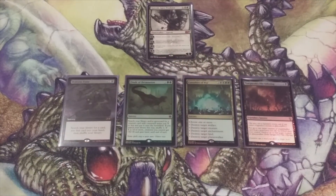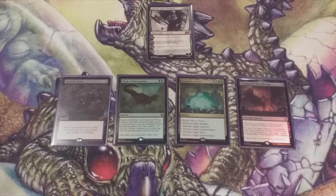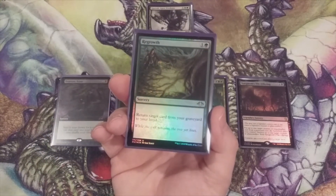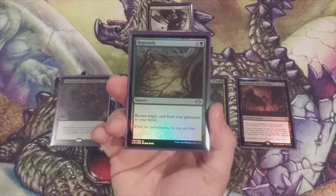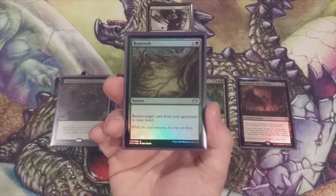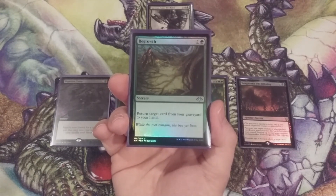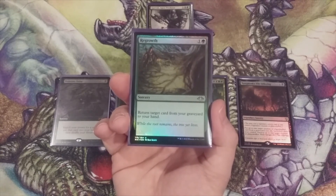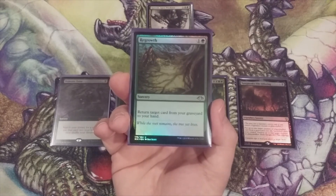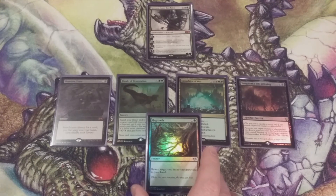And finally, option number five is Regrowth — one and a green. Return target card from our graveyard to our hand. First time we cast it, just one and a green for any card. Second time, two for the tax plus one and a green. To illustrate: we cast Garruk Apex Predator, untap, move to our next turn, cast Regrowth for two, then cast Regrowth again for four — that's six total mana with some still available for other plays. This provides repeatable graveyard recursion cast right from the command zone.